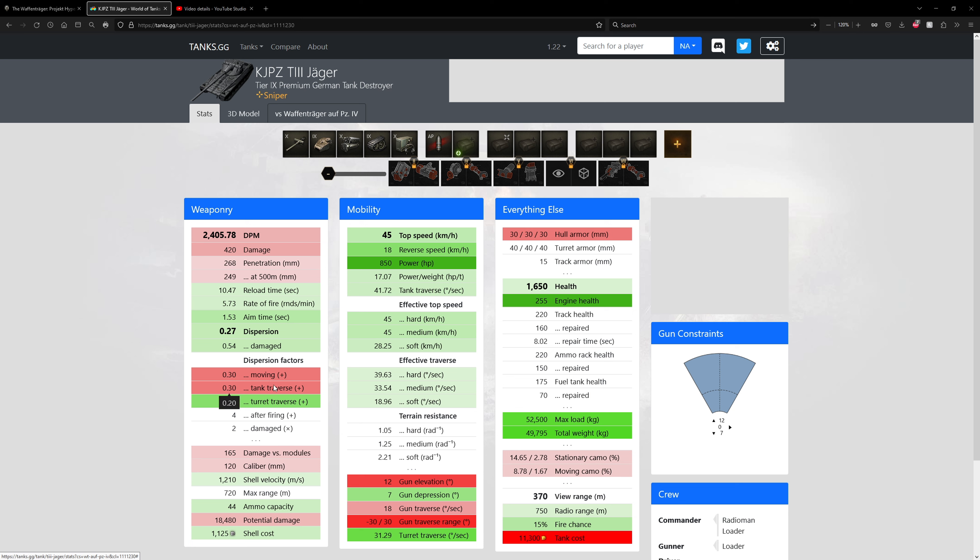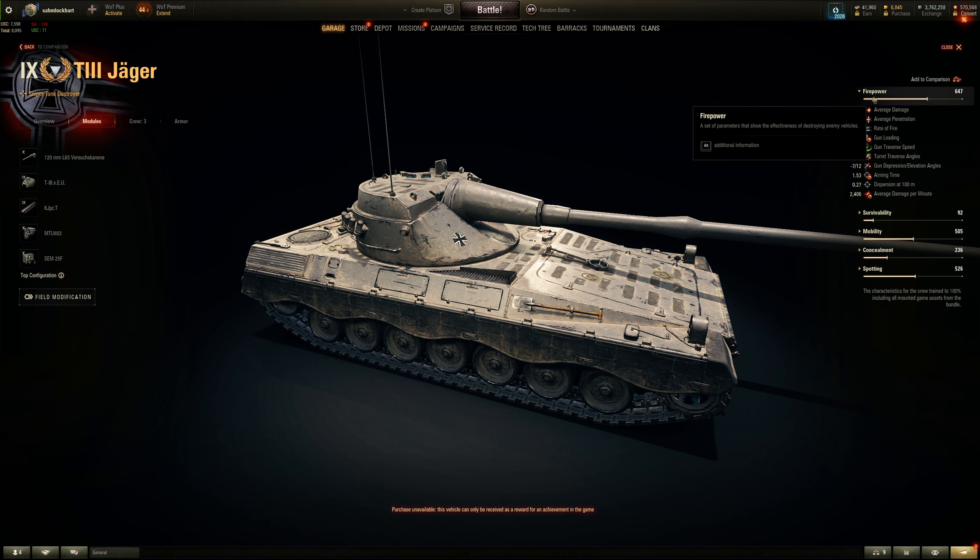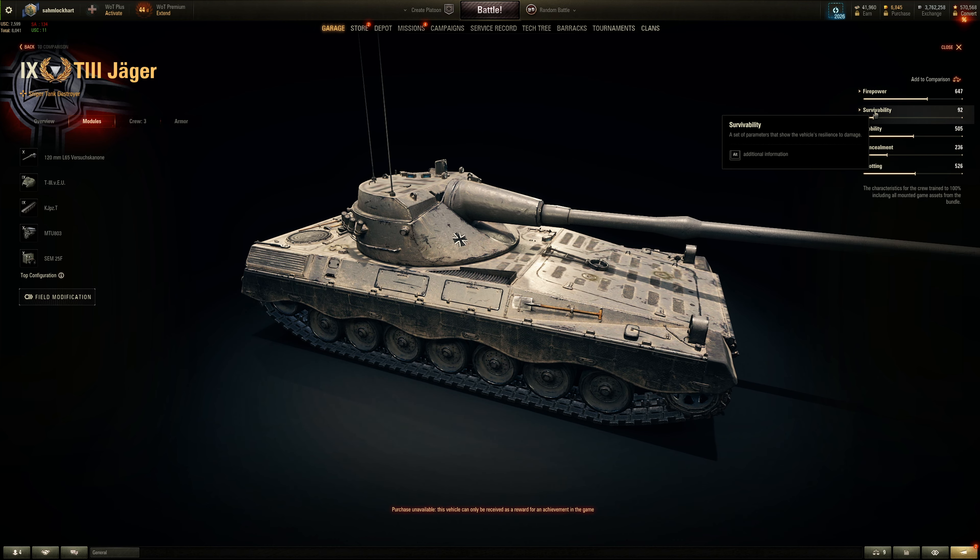Don't shoot this gun while moving, practically. Shell velocity is slightly faster, but module damage is also lower compared to the 128. You carry more ammo, but potential damage is lower because of less alpha. So in terms of firepower, it doesn't really hold up to a Waffenträger Panzer IV. It is faster though, which is a nice advantage over the Panzer IV Waffenträger.